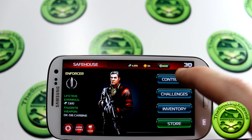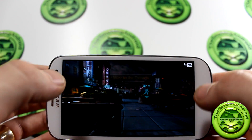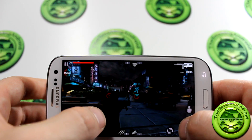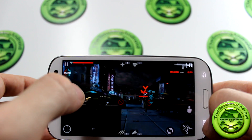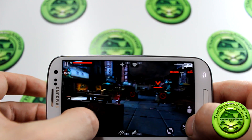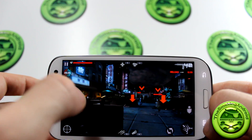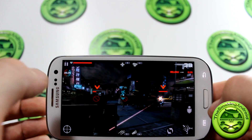Let's skip through and quickly load up a contract. Here we are in Contract Killer 2 and as you can see we're getting some okay frames. We are getting quite a bit higher than we were getting in Dead Trigger, probably because Dead Trigger uses a lot more 3D rendering. The difference in graphics is quite noticeable, which is probably why we're getting higher FPS in this game.